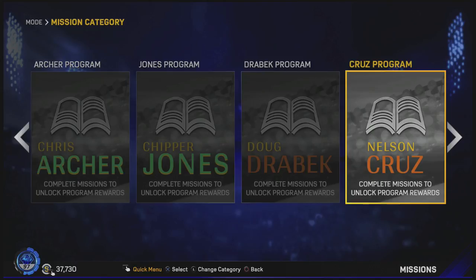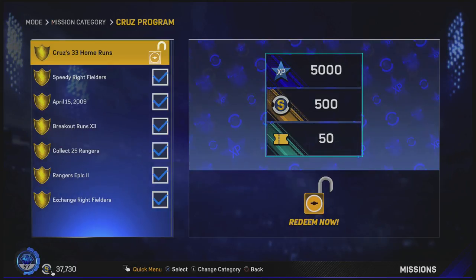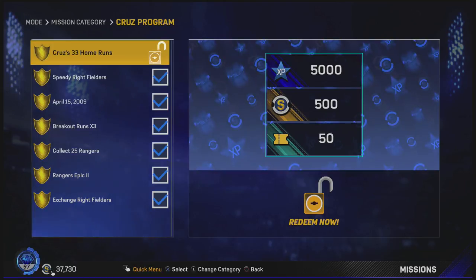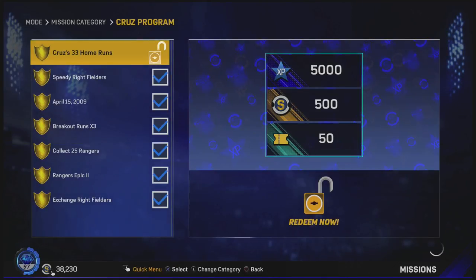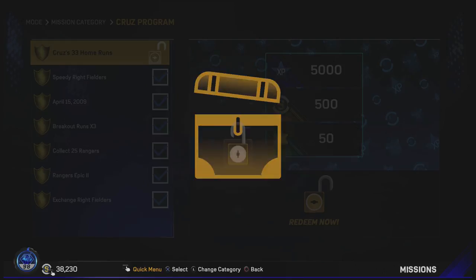We just completed the last part of the Nelson Cruz program. The last thing we needed to do was get 33 home runs with breakout series players. Along with that, we get 5,000 XP, 500 stubs, and 50 tickets. But now we are finally done with the Nelson Cruz program.